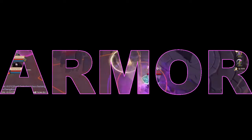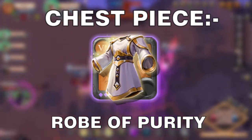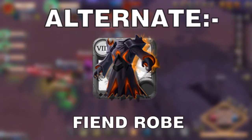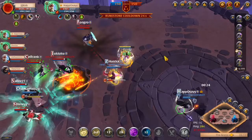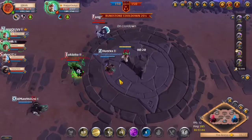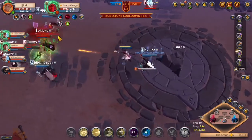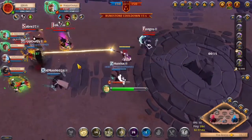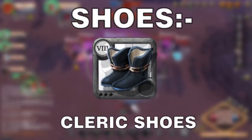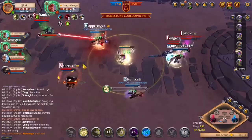Now for armor, for your chest piece you would be using the robe of purity or the fiend's robe, whichever one you can afford. For your helmet, any cloth helmet will do as the ability you would be using for this build, force field, is available on all cloth helmets. For shoes, I went with cleric shoes.